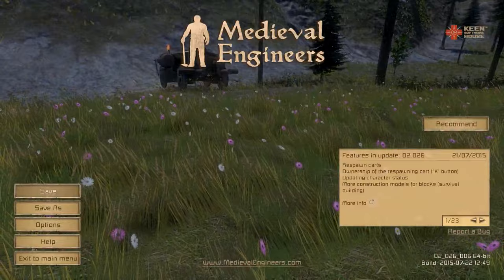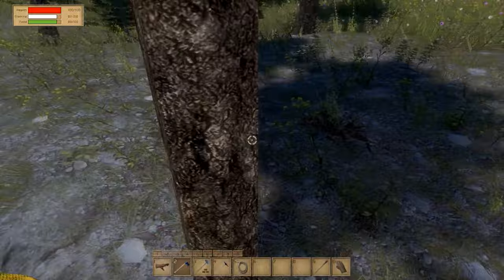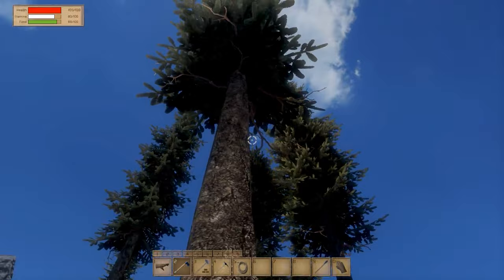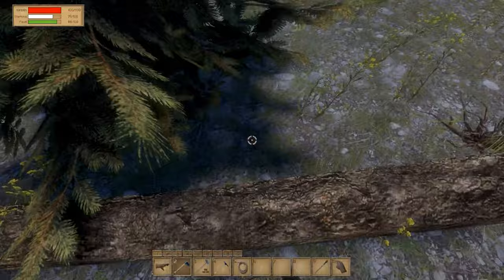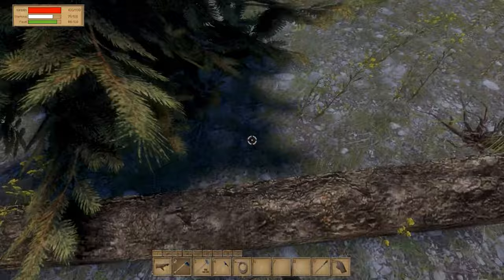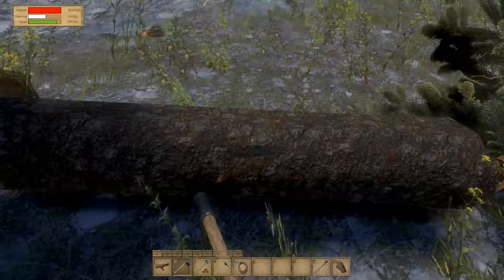I'm gonna start with a house, obviously, because it is a painful job to build a house here. This tree will give us normal logs — I'm gonna make some planks out of it. Please don't fall on my cart. You can easily die if a tree hits you, so keep that in mind. And we have to chop the tree into logs.